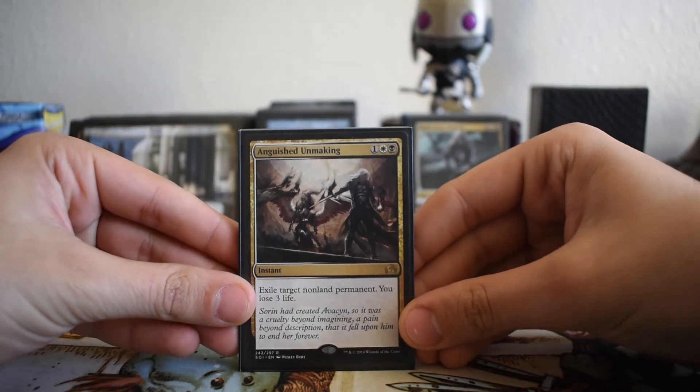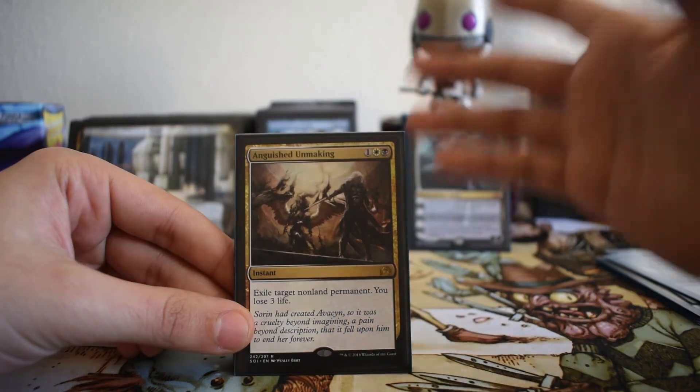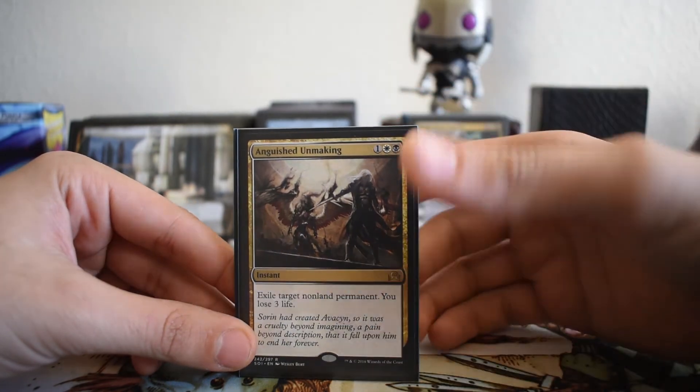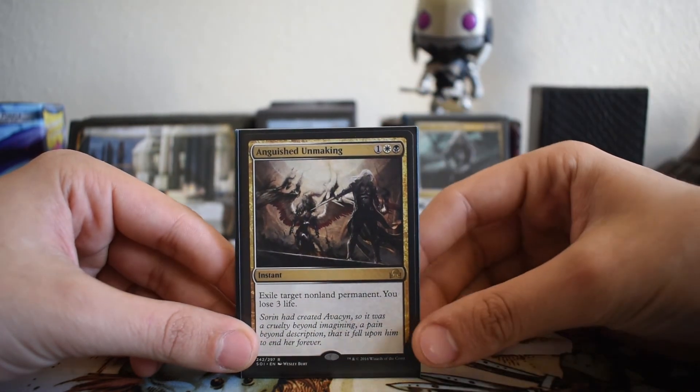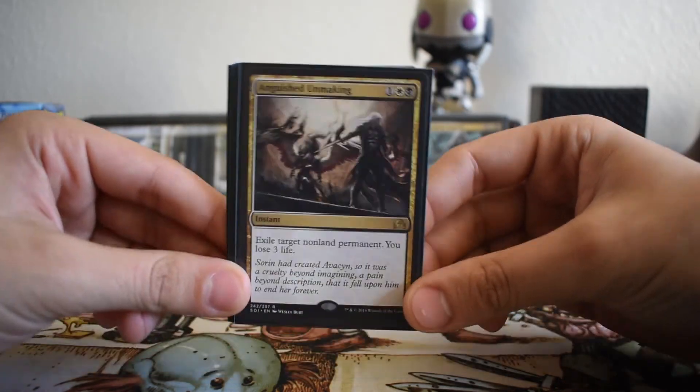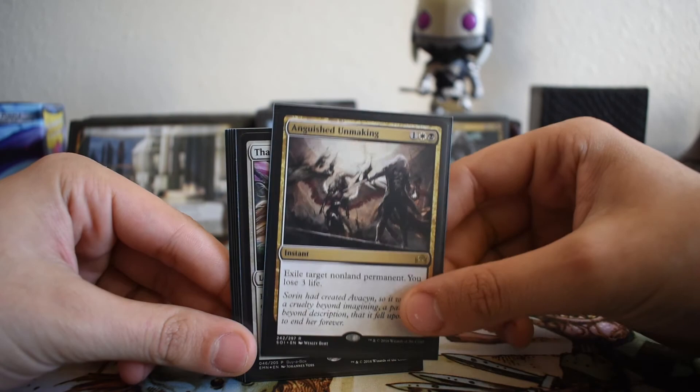Anguished Unmaking — one copy in the sideboard. This is just another catch-all answer for when any other tool in the sideboard or main board simply can't deal with certain threats. If we need to exile something, Anguished Unmaking gets the job done.